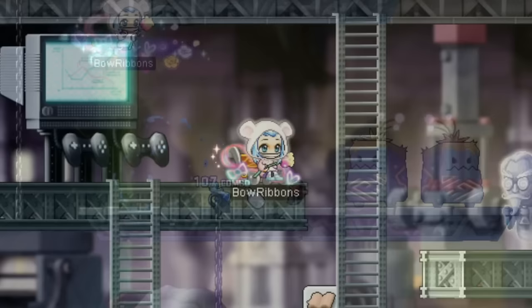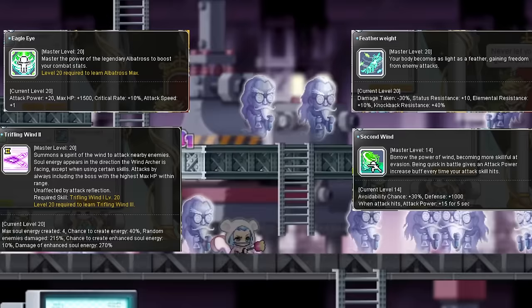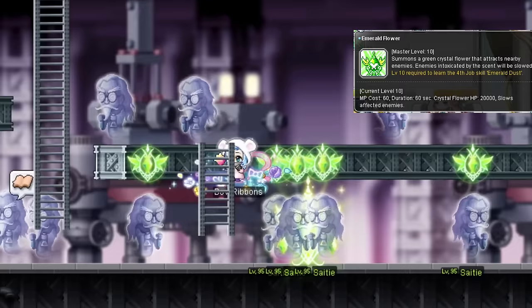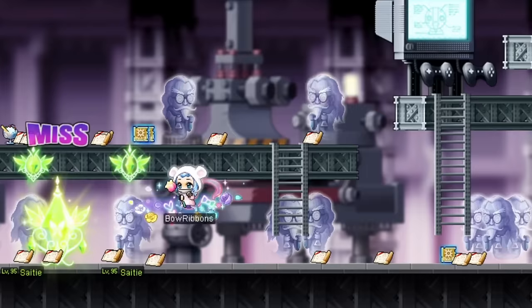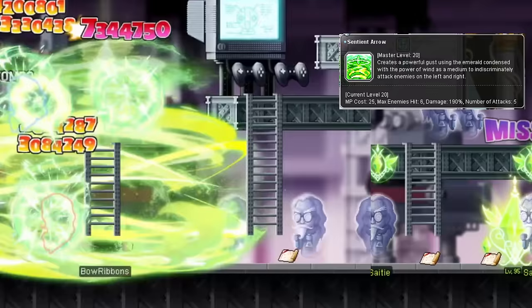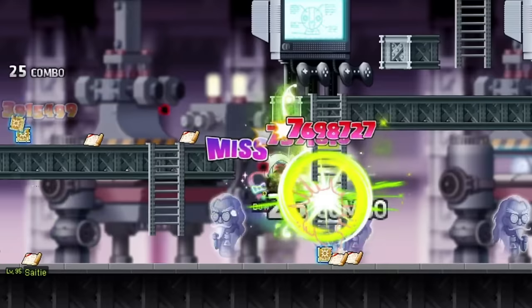Third job is pretty similar to second job in terms of content: more useful passives, an upgrade to Trifling Wind, and this cool summon, Emerald Flower, that takes enemy aggro off of you and onto it instead. It lasts for a minute, has its own health bar, and slows all enemies that go towards it. If its duration is about to end or it's about to break, you can just keep resummoning it since it has no cooldown. Lastly, Sentient Arrow attacks around you, and Pinpoint Pierce debuffs enemies hit by it, then increases your damage and IED by 15% each for a whole minute — pretty useful for bossing.